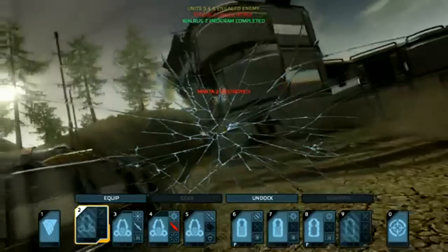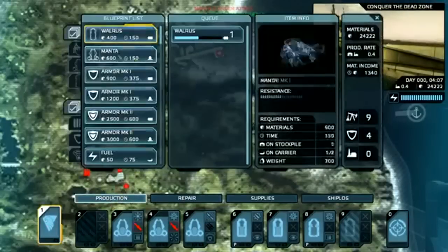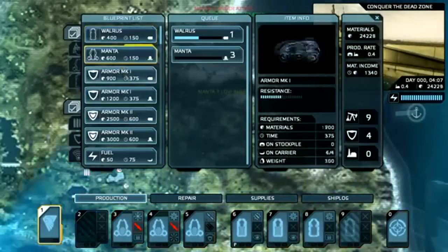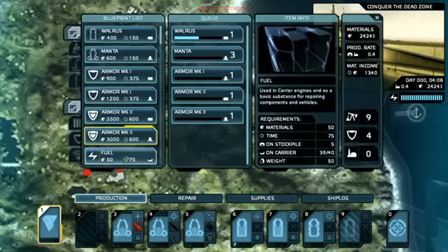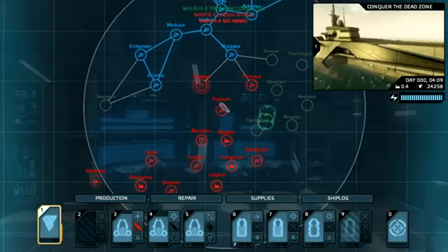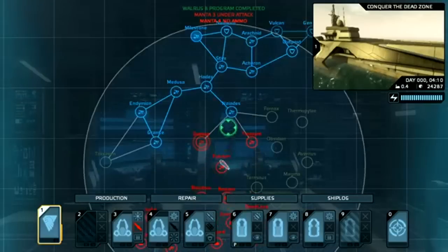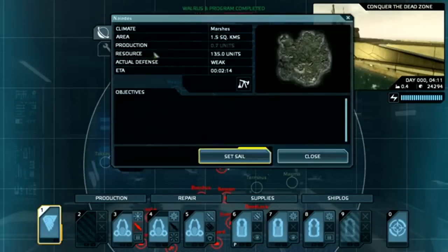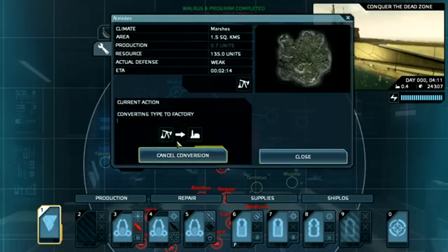Should I lose a unit in the heat of battle, it may easily be replaced by producing a new unit in the production screen. Here I may queue items to be built, which will be available on my stockpile island once complete. Herein lies another strategic element: island setup. An island may be configured to supply materials, produce items, or serve as a defensive stronghold. Although islands are set up to specific types by default, you may adjust them as you see fit, adding strategic depth to how you manage your island network.